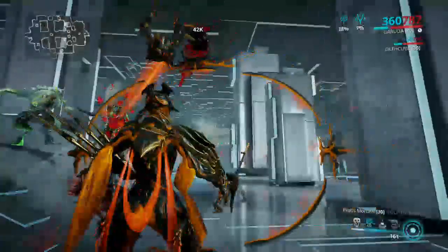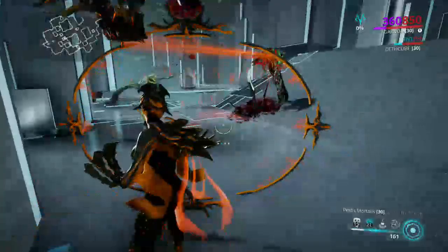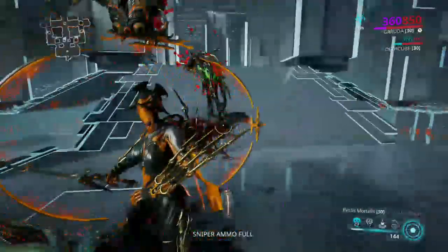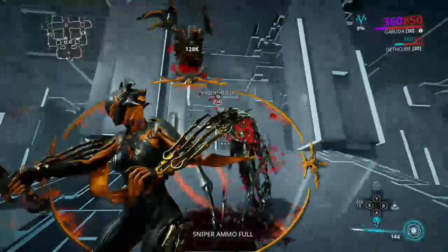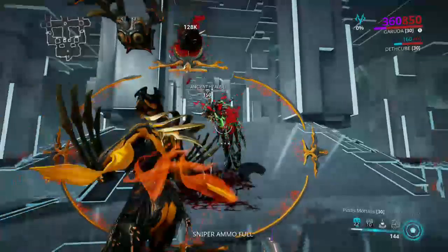That counter derives basically from how much damage she's taken, which becomes how much damage buff she gets. Now Blood Altar is her second power — when you cast it on an enemy, you jump across the map and basically impale them.